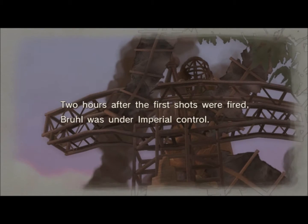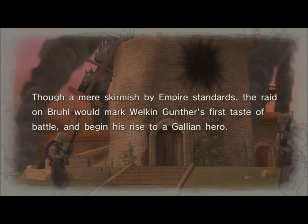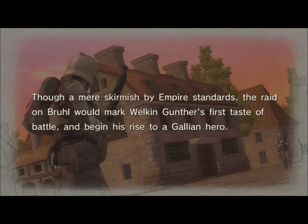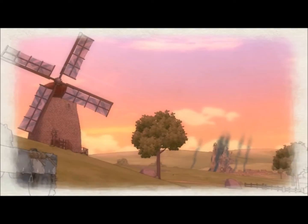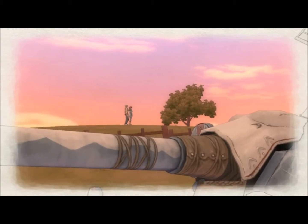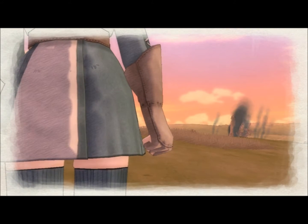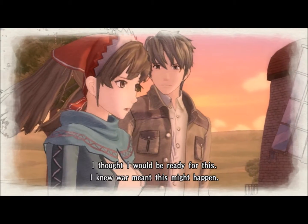Two hours after the first shots were fired, Brühl was under Imperial control. Though a mere skirmish by Empire standards, the raid on Brühl would mark Welkin Gunther's first taste of battle and begin his rise to a Gallian hero. Gallian sounds a little bit like France — the language and culture is very German-inspired. A lot of the military stuff is pretty wild.